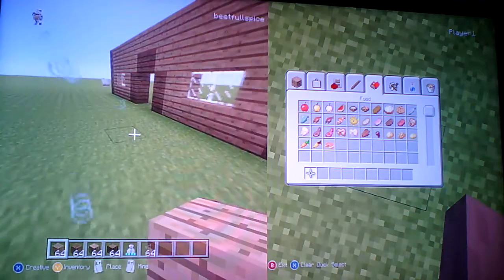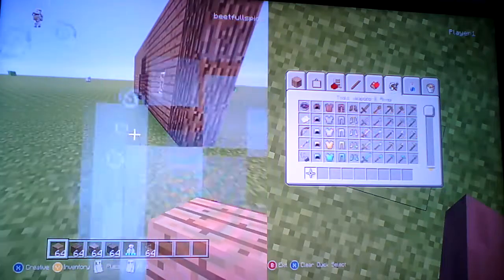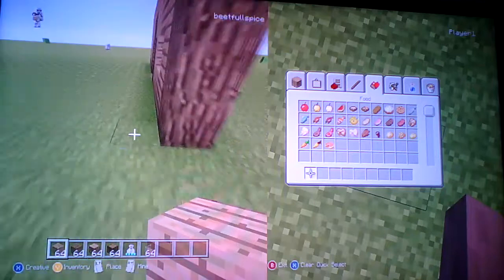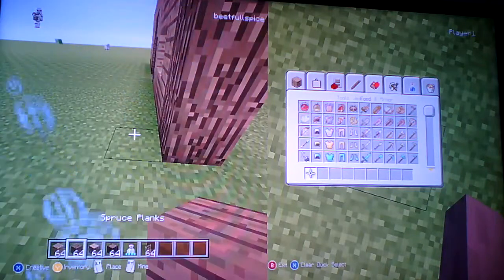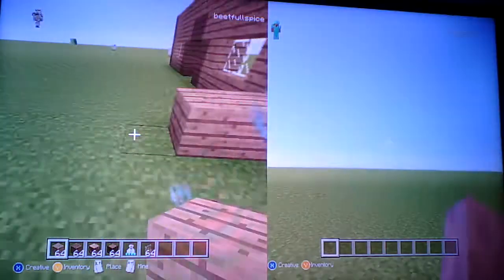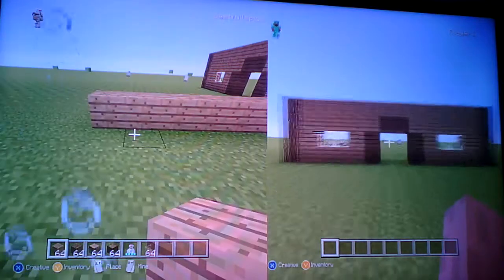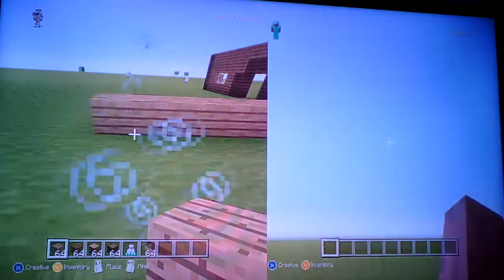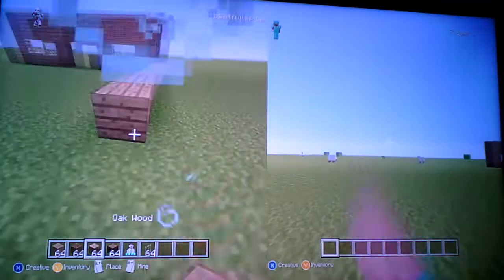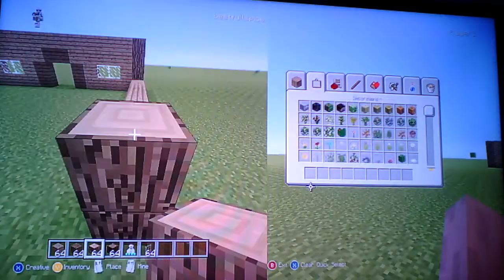So you've got the entrance to your house complete. Right guys, you want to do the side of the house now. You're going to take your oak wood and go across by ten: one, two, three, four, five, six, seven, eight, nine, ten. Then you've got that sorted.